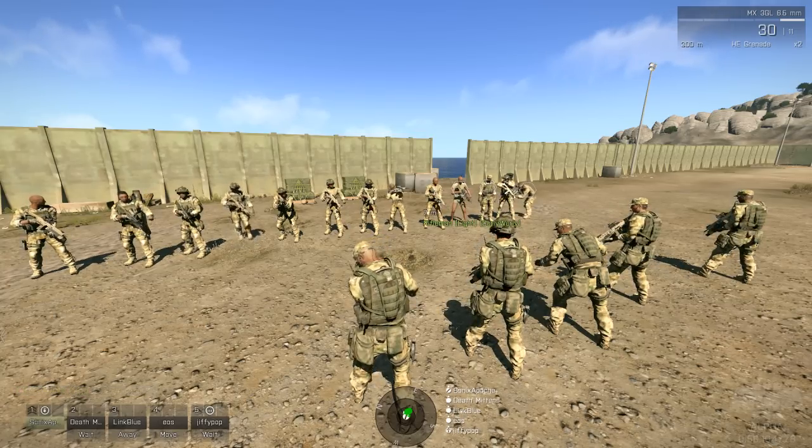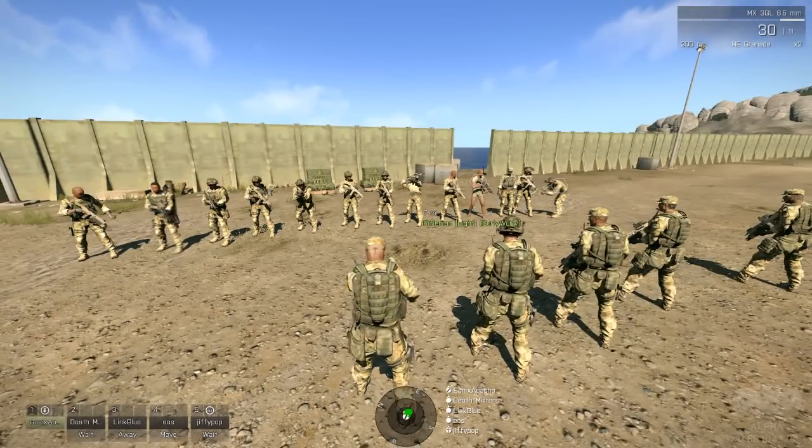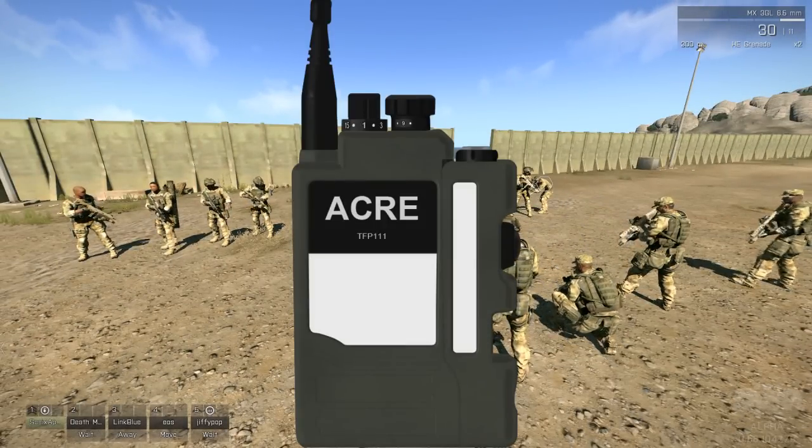First important thing - not sure how many of you don't know this - Control+Shift+X will bring up your ACRE radio. Right now you should just have a 343.